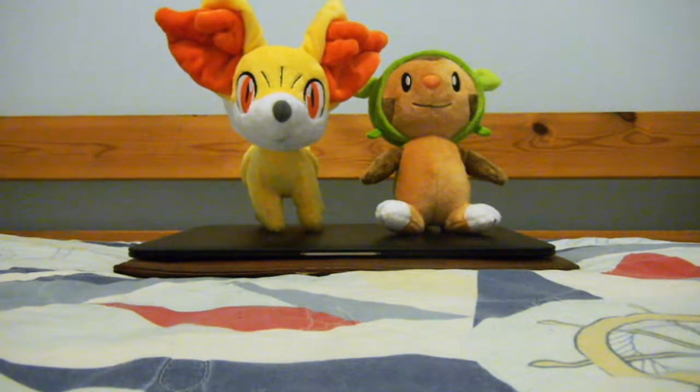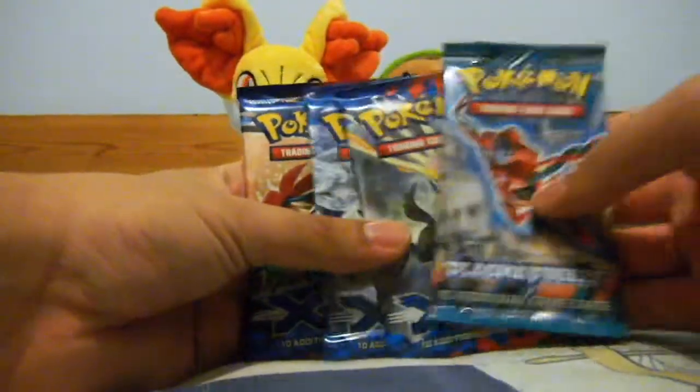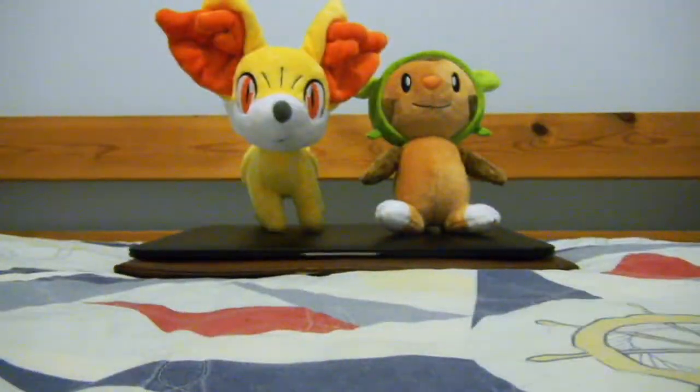Let's start opening the packs. Sorry for the noise. Like I said, it comes with three X and Y's and a Plasma Freeze, so let's start with the Plasma Freeze, which has a Deoxys on the front. Let's see if I can pull some good stuff out of here.